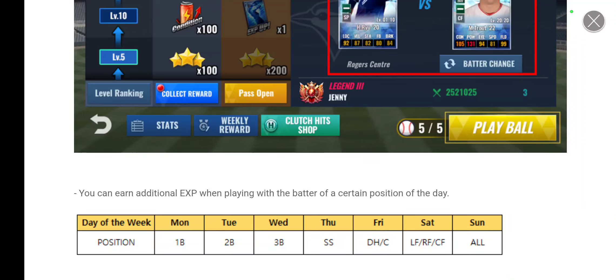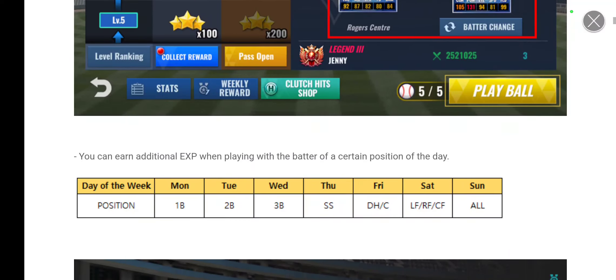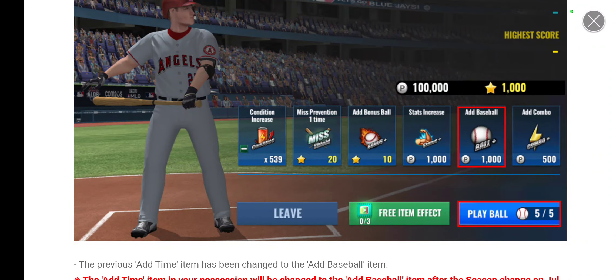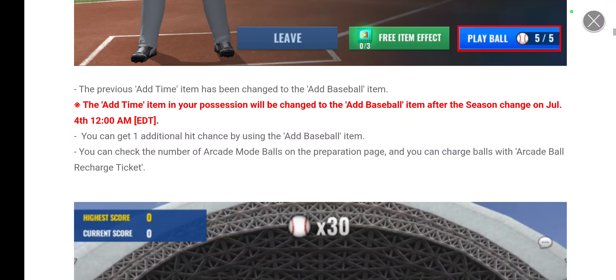This is a way to motivate players to play Arcade Mode more. On Monday, if you use a first baseman, you get additional XP; Tuesday second baseman; Wednesday third baseman; Thursday shortstops; Friday DHs and catchers; Saturday outfielders; and Sunday is free-for-all — use your best batter to get the best points. Also, the previous 'add time' item has been replaced by the 'add baseball' item.